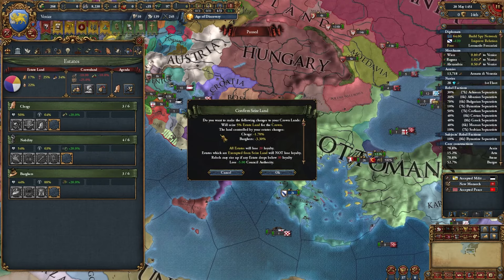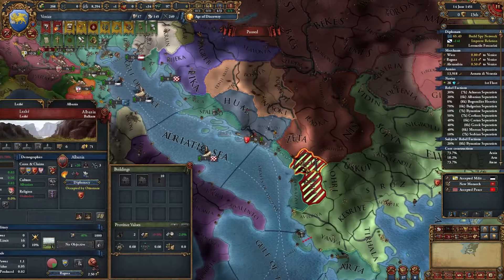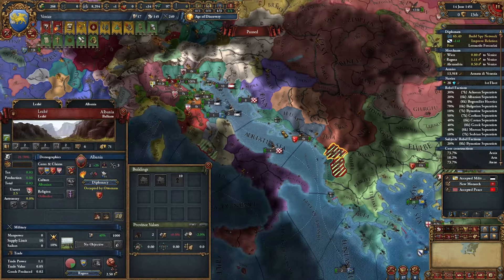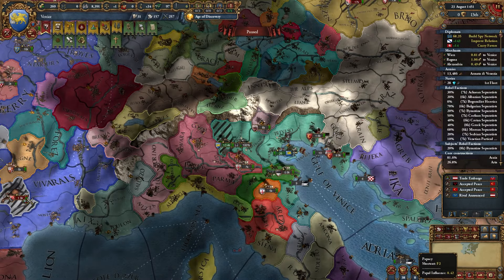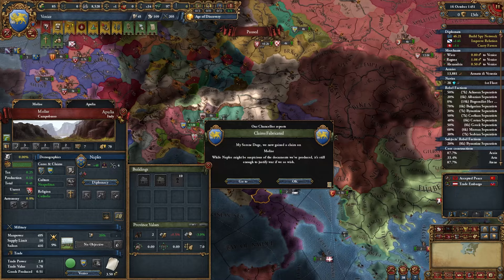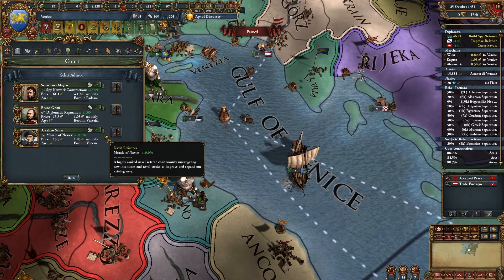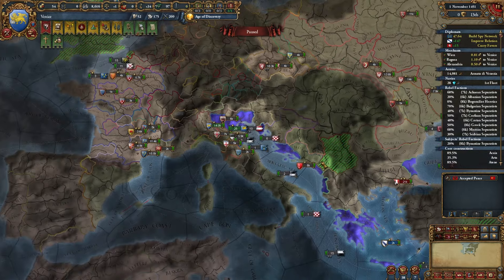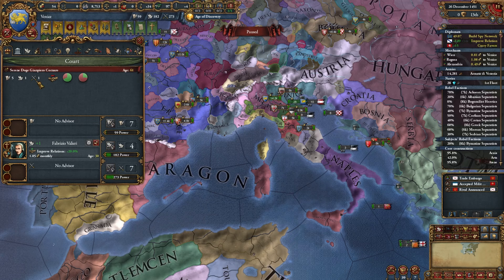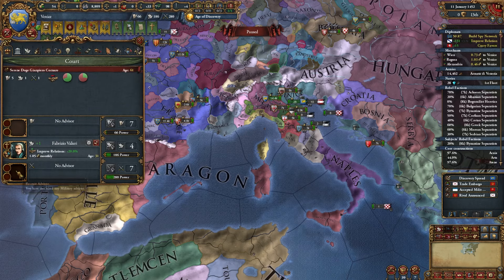The war ended so now rebels are going to be everywhere and I need to walk a long way to deal with them. Albania is dead - didn't make it. Naples is a pretty good next target. Excommunicated again - that's annoying. Working on getting claims on Naples soon. I need an improve relations advisor. They're a little mad that I annexed Byzantium. I should definitely get an advisor - even level 1 is probably worth the money.